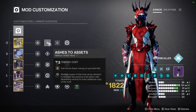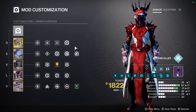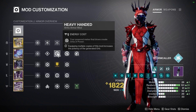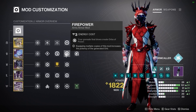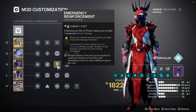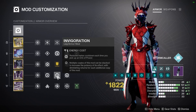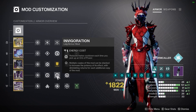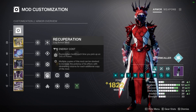Moving on to the Armor. I'm using a bit of a hybrid build, so I have Ashes to Assets and Hands-On, as well as Firepower and Heavy-Handed. Powerful Attraction picks up all the Orbs that I generate with Arc Siphon, Firepower, and Heavy-Handed to fuel Emergency Reinforcement. Since I'm making so many Orbs, I also have Innervation, Invigoration, and Recuperation for increased ability cooldowns as well as increased survivability.